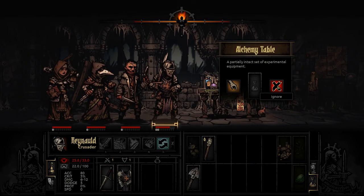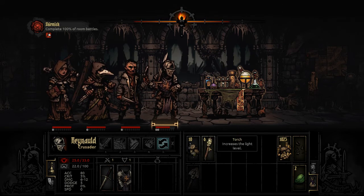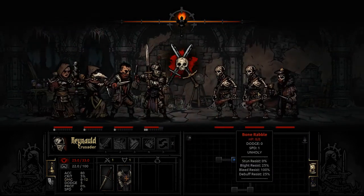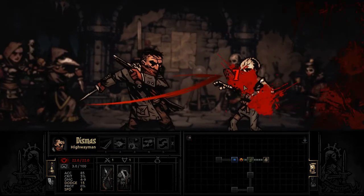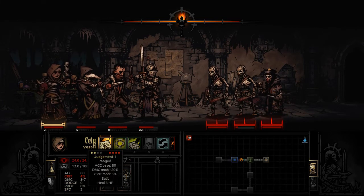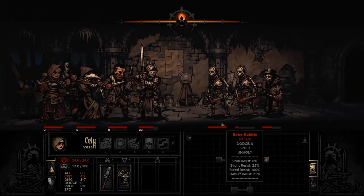There's an alchemy table - I'm not going to mess with this. If I had brought medicine I'd feel a little safe trying it, but it's really easy to get a disease off these alchemy tables without medicine. We'll go ahead and right-click on this item to pop our torch up a little higher so we're less likely to get surprised. Let's see if I can take out this guy - not quite, but he's down to one hit point. I'll pop this guy in the back row to soften these guys up.